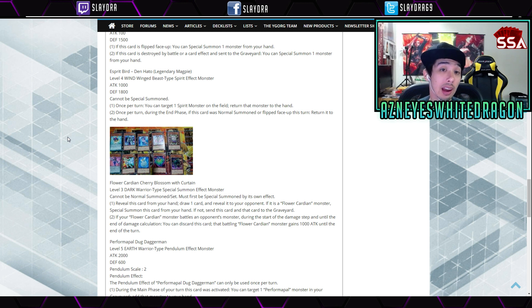Next we have E-Spirit Bird, or Denhato Legendary Magpie — a level 4 Winged Beast with 1000 attack and 1800 defense. Cannot be Special Summoned. Once per turn, you get to target one Spirit monster on the field and bounce it back to the hand. And once per turn during the End Phase, if this card was Normal Summoned or flipped face-up this turn, it returns to the hand — because it's a Spirit monster.